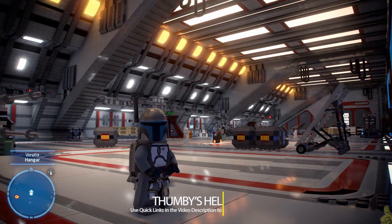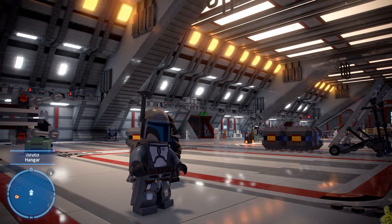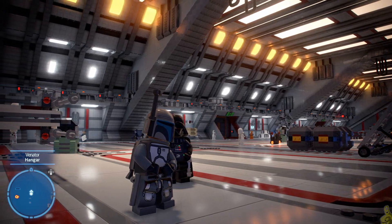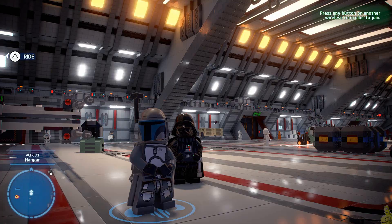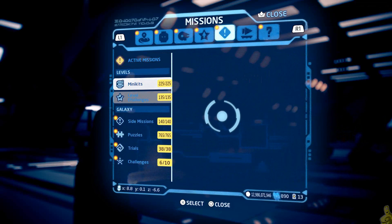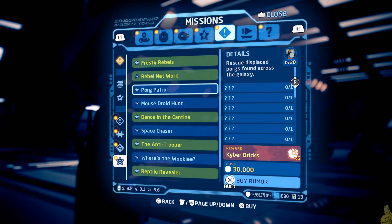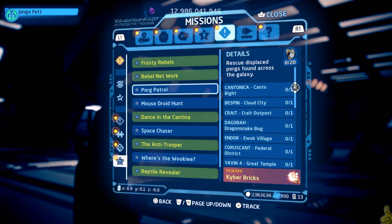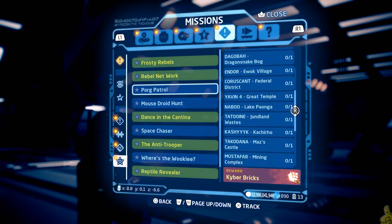If you've been following along, we do have quick links down below in the video description — I highly recommend you use them. We just got done taking down all of the capital ships; the Venator was our final one and we got all eight of eight. Now pulling up our menu, toggle over to the missions tab, scroll down to challenges, and look at Porg Patrol — we've got zero of 20, and for 30,000 studs you can unlock all 20 locations.